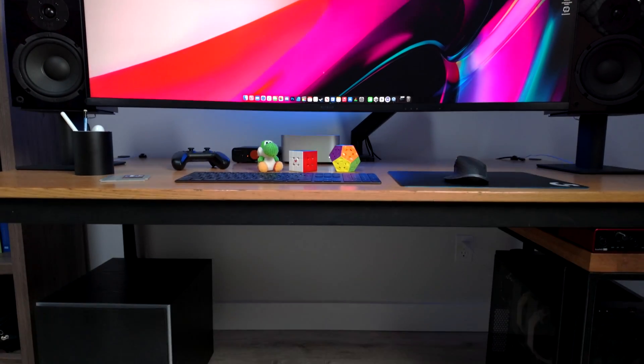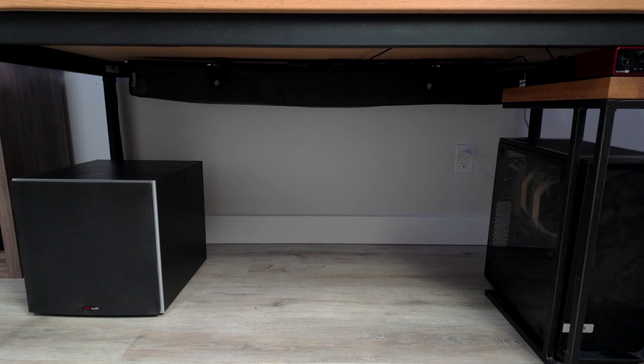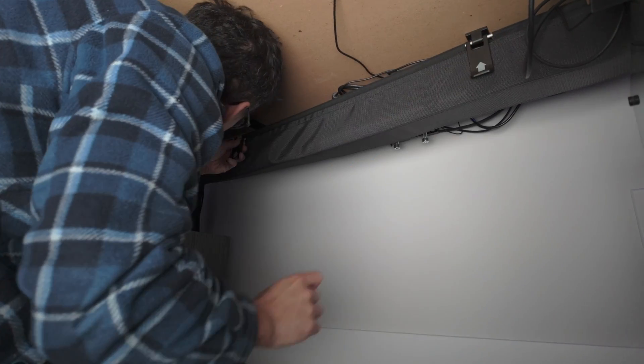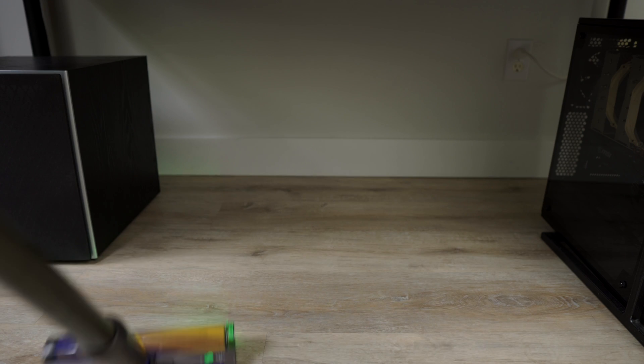For cable management I'm using the Humanscale Neat Tech, which is basically a fancy net attached under the desk that holds all the power bricks and spooled up wires. To access that stuff and make changes you just unhook it where the two arrows are and let it hang down. This means you get the best of both worlds: a clean setup without visible wires and the ability to make changes when you need to. And yes, I can finally vacuum under here now.